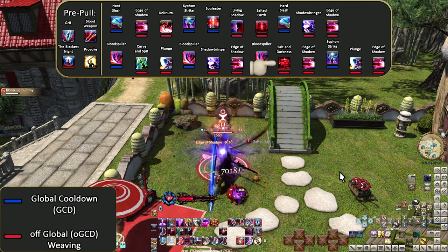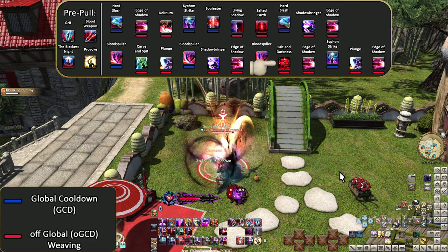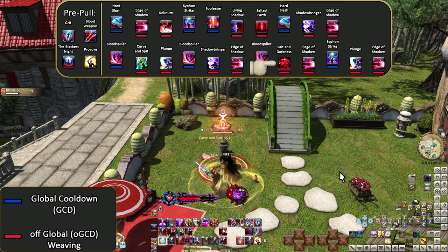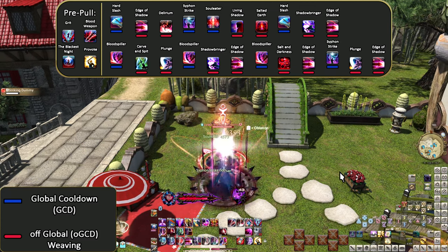Then Salt and Darkness all the way at the end here because of the 15-second timer of Salted Earth — we don't need to use it instantly, there is time, so long as we use it before Salted Earth ends. But otherwise, that's all there is to it.